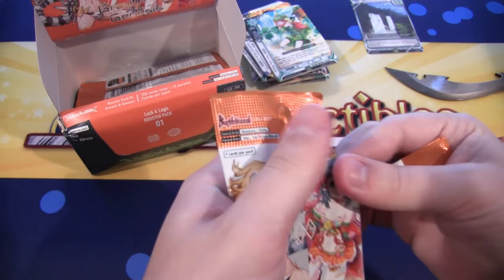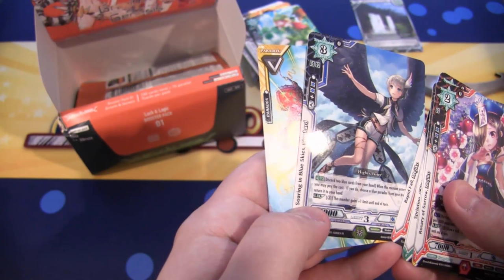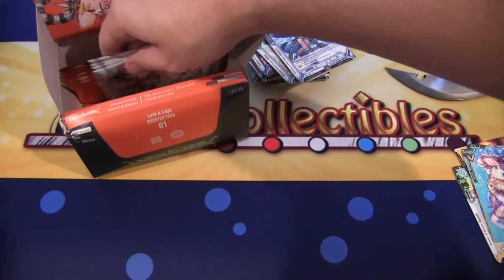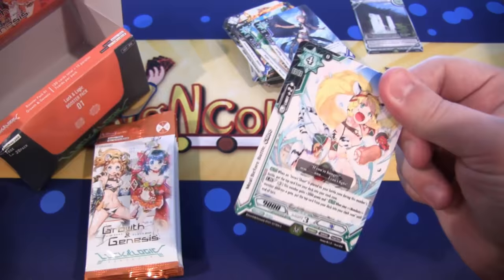In the future, we'll decide on how we want to separate cards in these openings — probably just have higher rarities in the stack, but I just like the way the Paradox cards look. We have another Rare, and that is Soaring in the Blue Skies Seaguard. Only a few packs left. It's kind of tough to reach into the box around the camera, even though I still like the box design — they went for something different, which is always a plus.